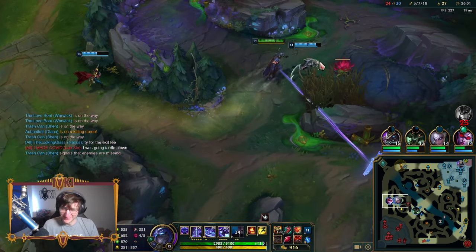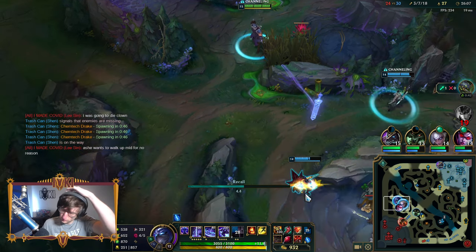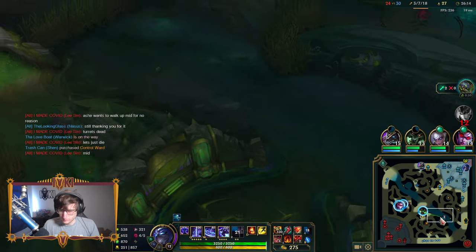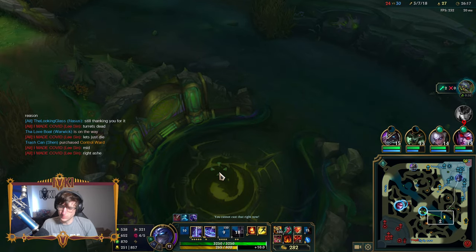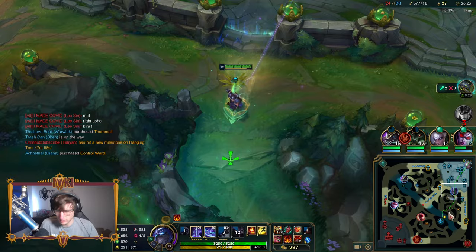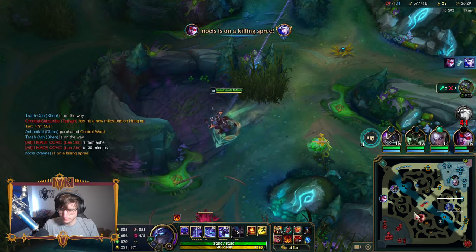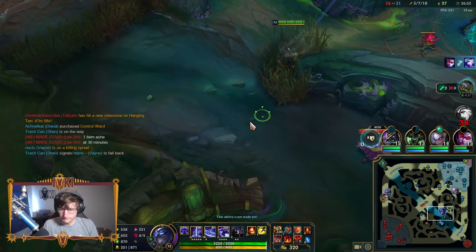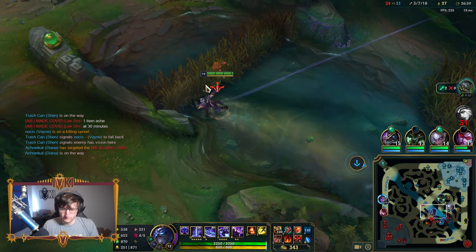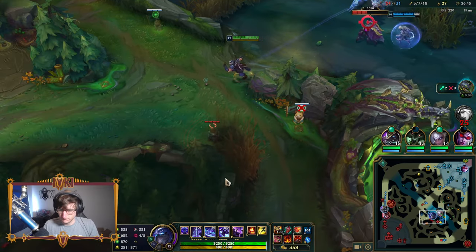Why are we not getting this wave? This is maybe the top laner in me, but I would be using Q often. When you were hitting the wave — obviously you don't want to farm the minions, you want to give farm to Vayne, but I just use Q very often. I'm having a little bit too much spell discipline on Q. Q gives you increased attack range, so when I'm clearing a ward I want to have Q so I can clear it from a longer range and be more safe.